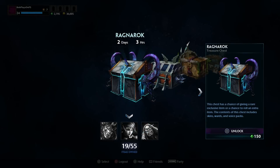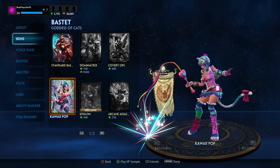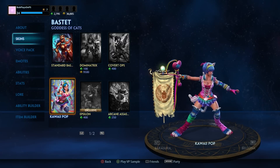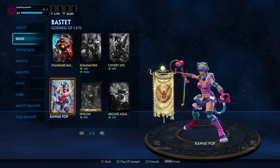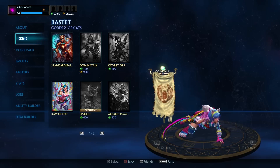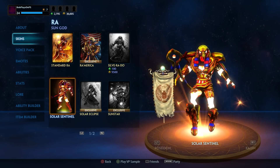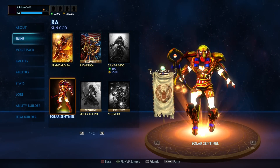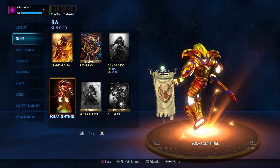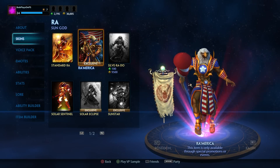Solar Sentinel — that is for Ra, I'm pretty sure. Let me check out those new skins. Bastet's Kawaii Pop skin looks like something Raven, one of my subs I play with a lot, would be into. I guess I'll have to try Bastet out — I need to get better with Assassins. They have a lot of potential but I've never tried Bastet. Solar Sentinel is pretty shiny, very bright — people will definitely see you coming. It's like his skin is actually made out of light. Pretty nice, but doesn't quite beat the Romerica skin. That's so badass.